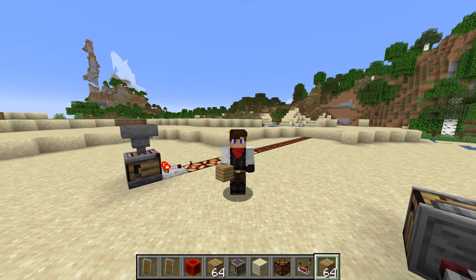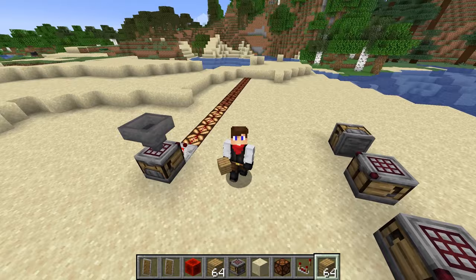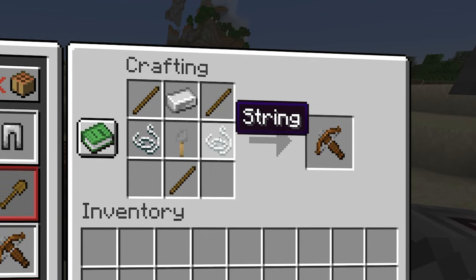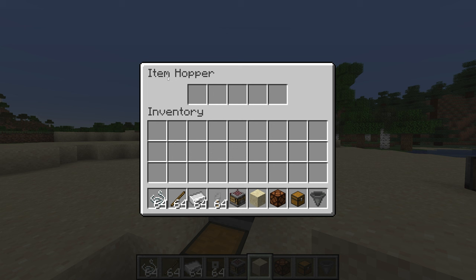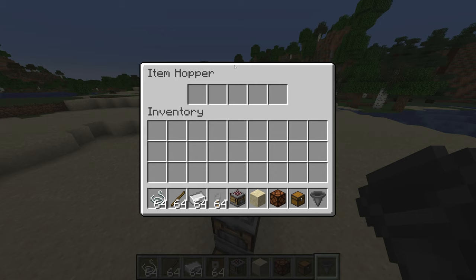I don't know what redstoners are going to do with this — I'm not a redstone expert — but this looks really good. My curiosity strikes here: something like a crossbow has a recipe that isn't stackable in one column. How do you craft something like that? A hopper only has five slots, so do you just add an additional hopper?